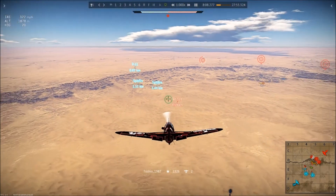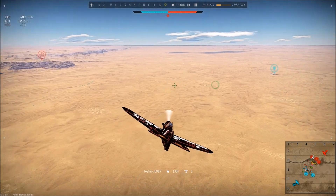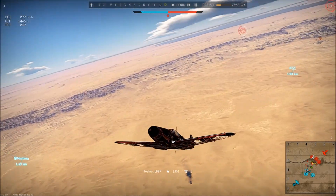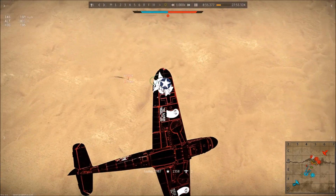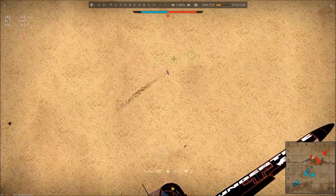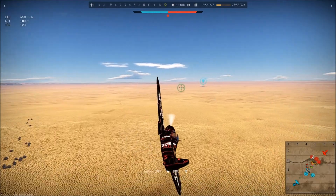What you cannot see right now is that my engine is cooking. Another thing about the 109s is their engines run very hot — the Germans squeezed as much performance as they possibly could out of this airframe. That F4 is on fire and we're going to leave him to our allies who are glued to his tail like any typical Spitfire pilot would be. It looks like that F4 put the fire out — let's see if we can finish the job those Hispanos weren't able to do. We get a good lineup, and boom goes the dynamite. That's how you finish somebody off.